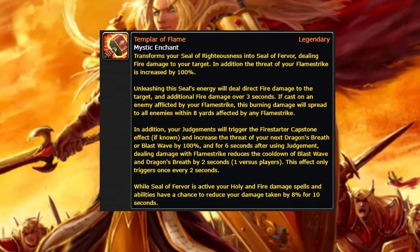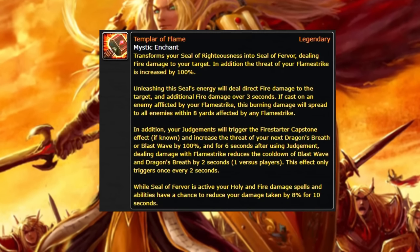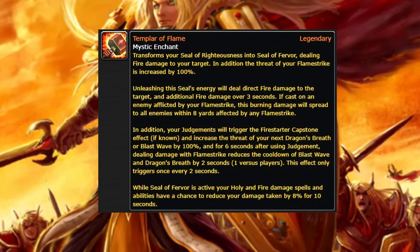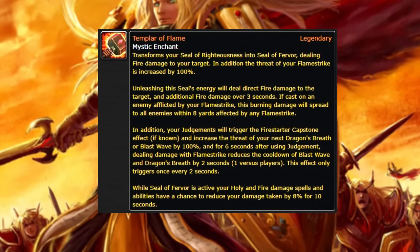Also, just using Seal of Fervor gives me 8% reduced damage taken, so that's supposed to be the main tank thing. Threat's a big deal, but reducing damage taken is an even bigger deal.